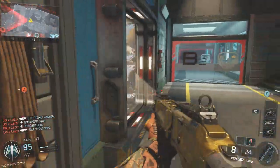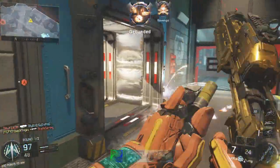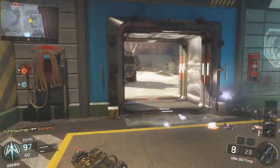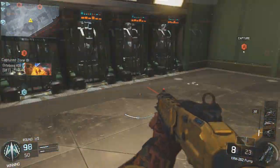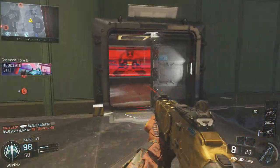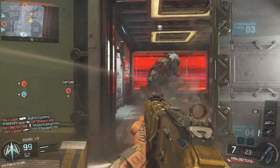It is the KRM-262 shotgun and it's a really sick gun. It actually looks really good in gold — unlike the Locust, which doesn't look as good in gold. The KRM actually looks like a decent gun in gold; not many weapons do.